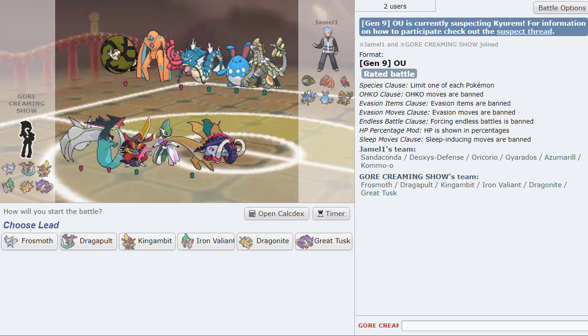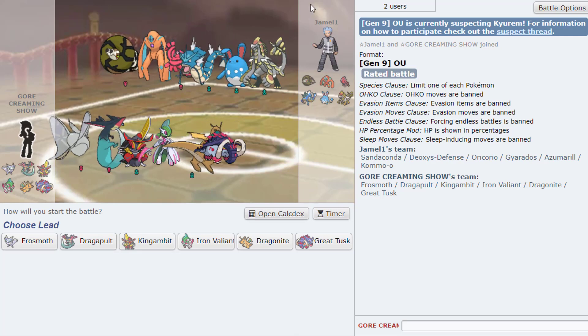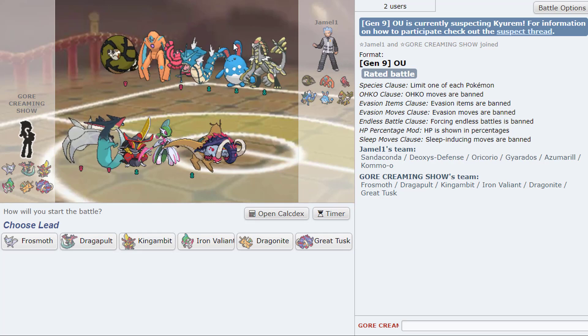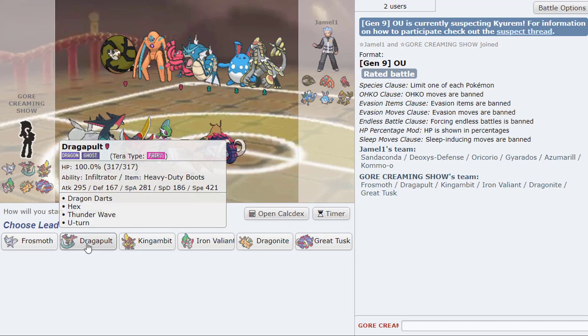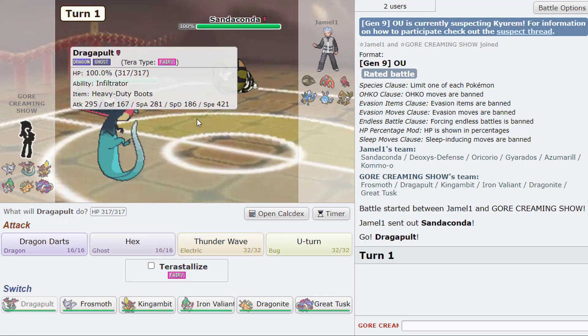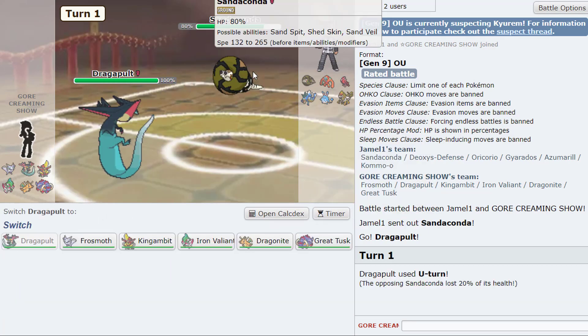This guy's team is a heat — he's almost 1700 and has an Omastar on his team, that is so cool. I don't really know what's going to happen here. I kind of just want to Dragapult lead, but he's gonna be Tera Rock, Sand Spit, Coiling... do we really need the Valiant for much? What do they usually have — coil, rest? Oh, he's Shed Skin, okay that makes sense. I need to be careful with that.